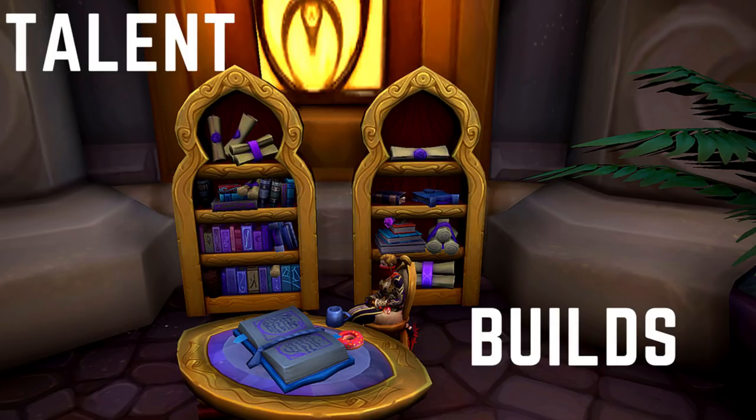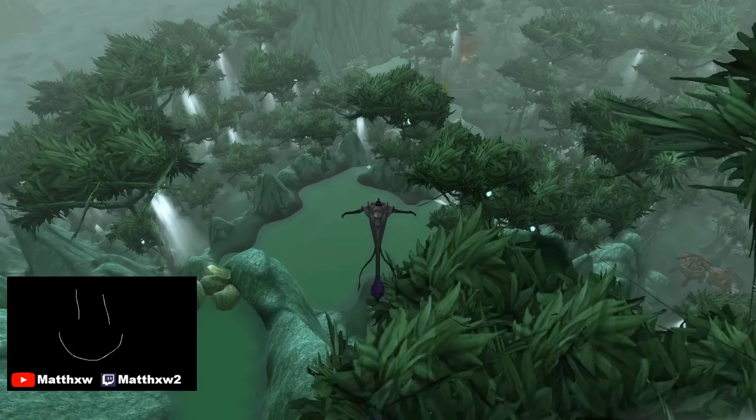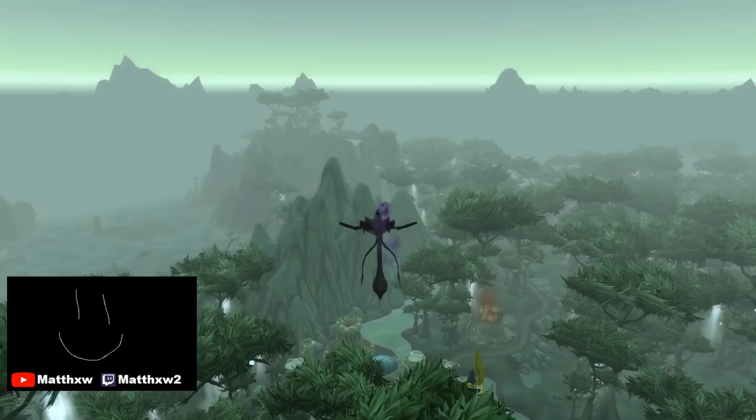Next up, we have the standard cookie cutter talent builds for single target and AoE for mythic plus situations. In raids, you'll be using Fortress of the Mind or Shadow of the Void, depending on if you're using a legendary belt or not.